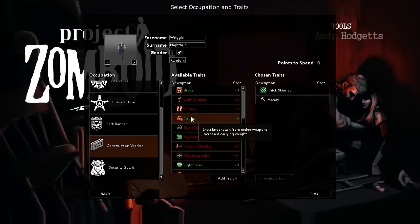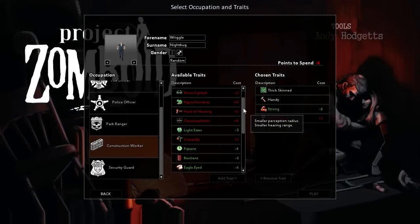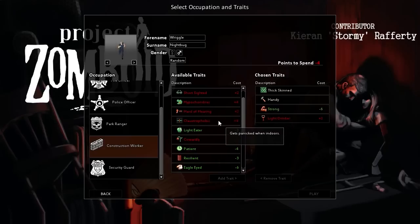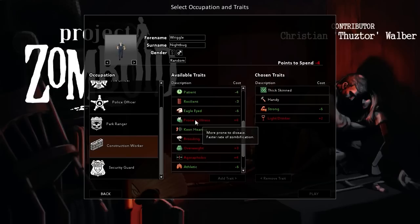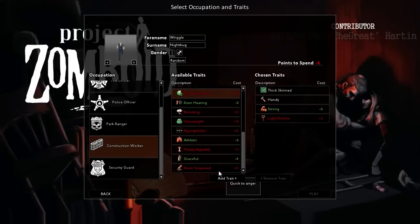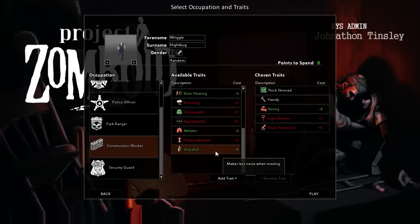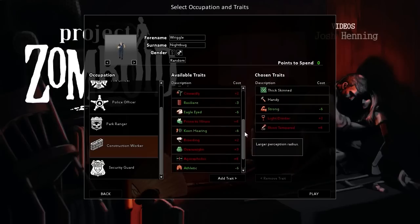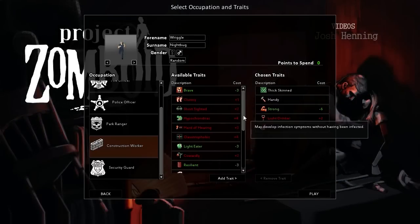I want Strong. Light Drinker. Sorry if the music's a little loud. I don't want that. Crone to Illness. Short-tempered. There we go. And I kind of want at least one other ability that is very much to pick from. He has to be Light Eater.